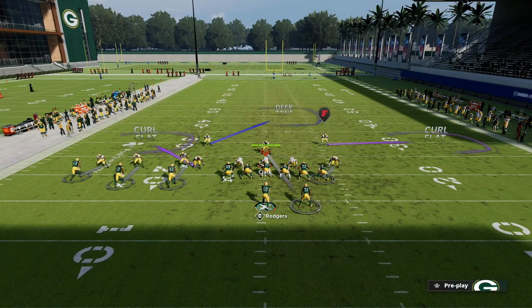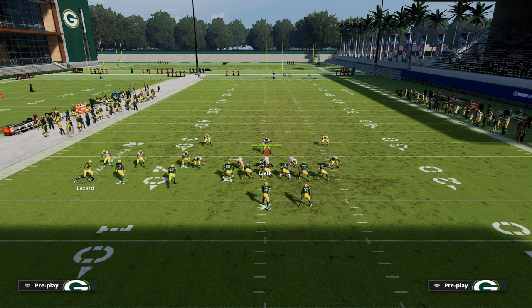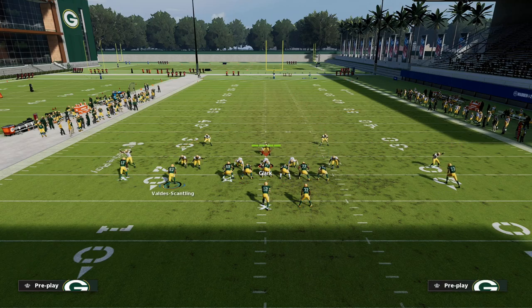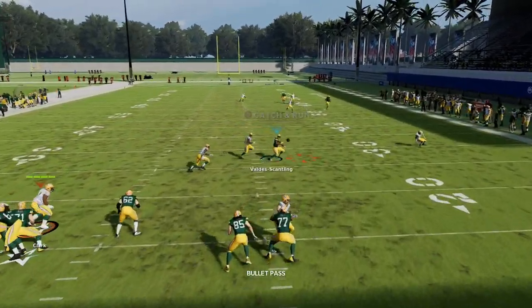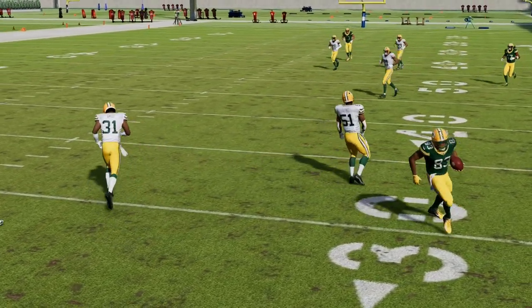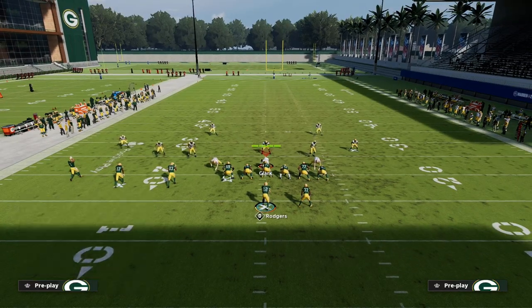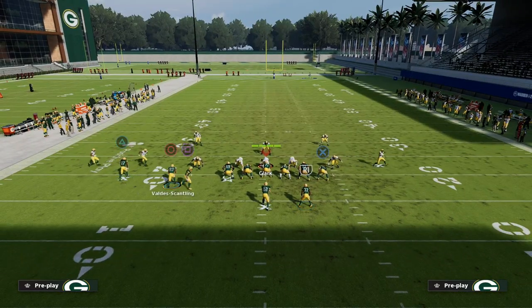Another route you can use with the running back is an in route instead of an out route, giving you kind of a crow flat concept. This is one of my favorite things because a lot of times that will cross and you can playmaker it for an easy 7-10 yards. They'd have to user the crosser over the top, which opens everything else. Man coverage is probably the best consistent defense against this, but they have to play near-perfect man-to-man.